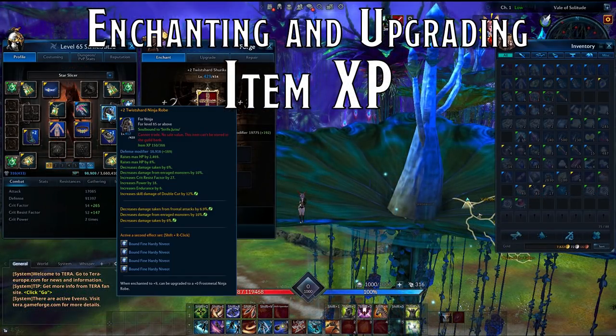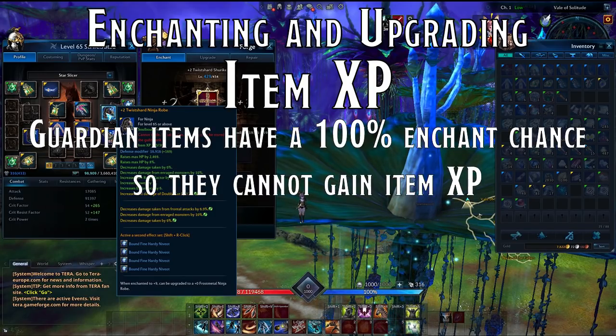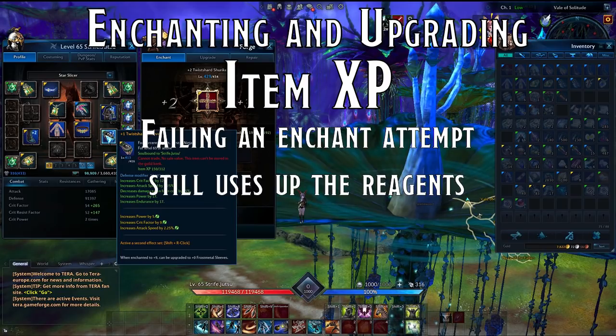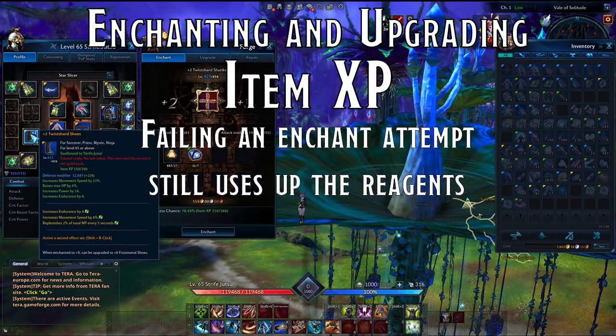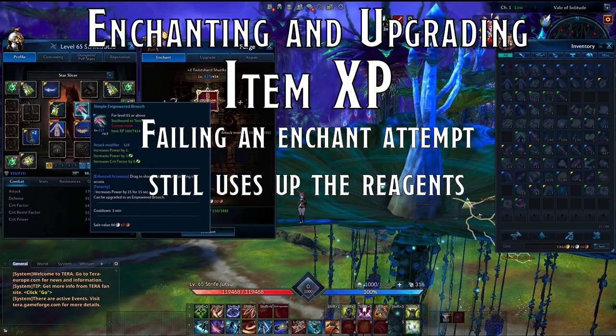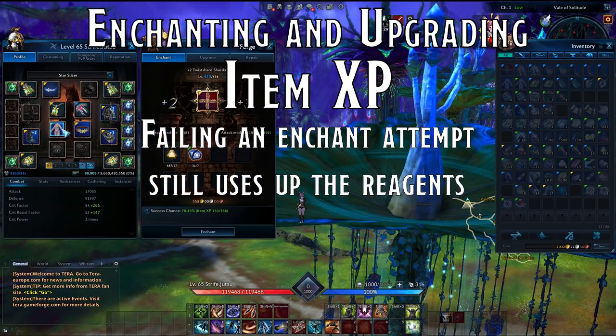This is a good time to talk about item experience. Guardian items — the level 65 basics you're given — have a 100% enchant and upgrade success chance, so you won't ever fail and cannot gain item experience. But every tier above has a chance to fail. If you fail to enchant an item, you'll lose the reagents, meaning you have to spend time and money to get them again. At higher levels, failure is extremely likely, and enchanting to Heroic Oath plus three can take many, many attempts.